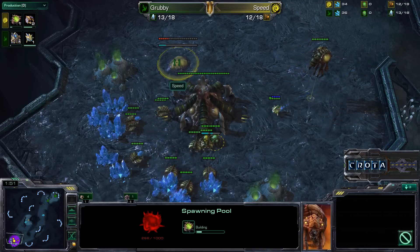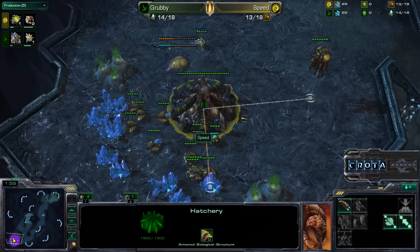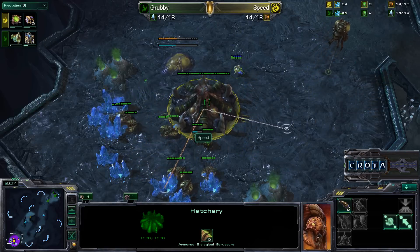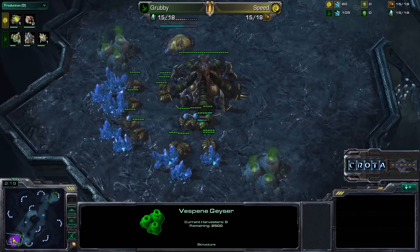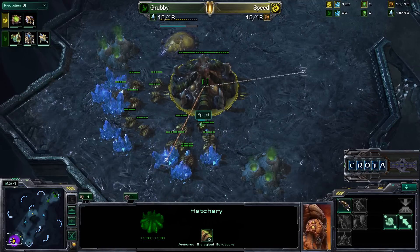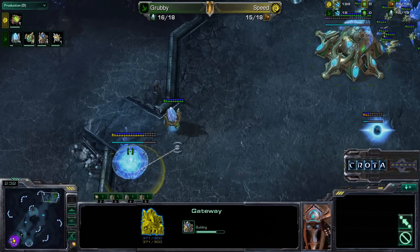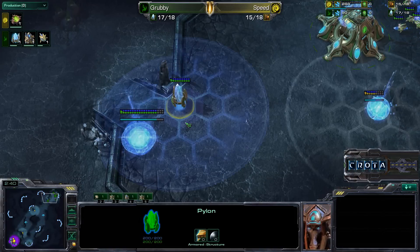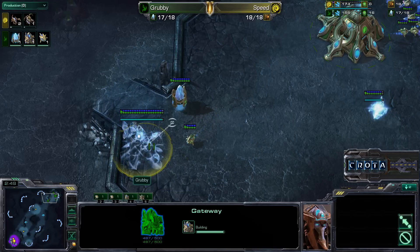It's interesting to note that Grubby didn't do the typical wall off here in the Zelnaga Caverns — perhaps there is a reason. Speed is going pool first here. This build is typically very safe: it allows you to get Zerglings early, you don't lose much production, you get your queen a little earlier, and if you're very careful you can train up four Zerglings and a queen.